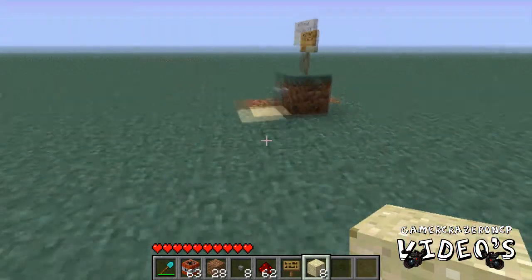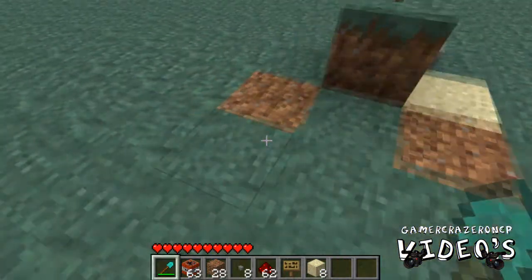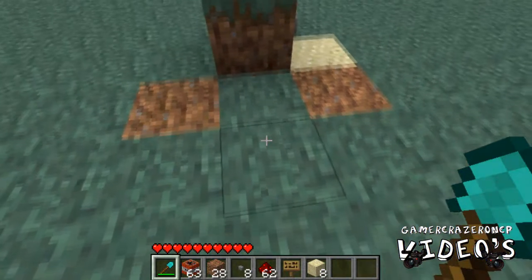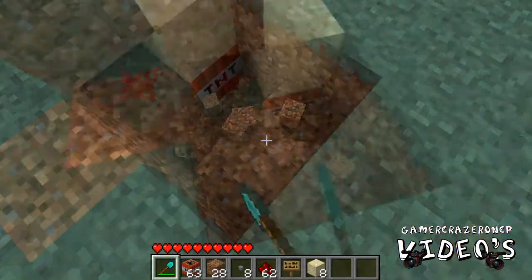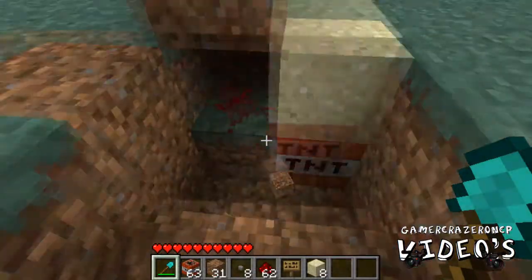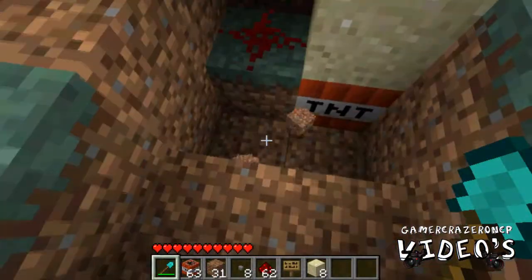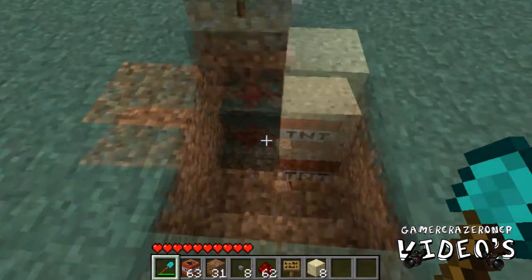Alright, it's going to basically look like this on the outside. But what's on the inside? It's basically this. I use the same technique as the tripmine, but just with a button and redstone, and a sign.